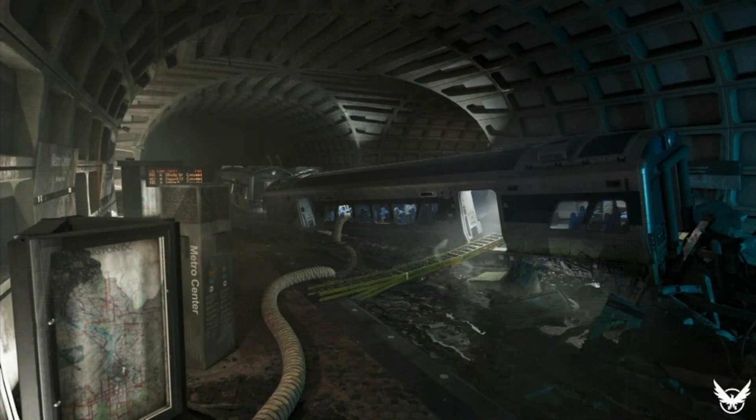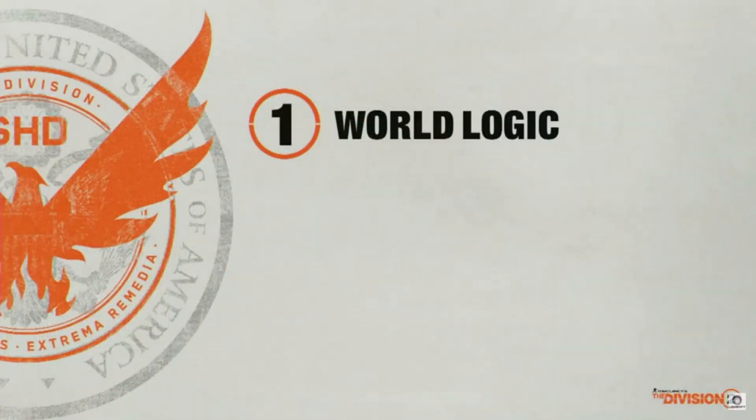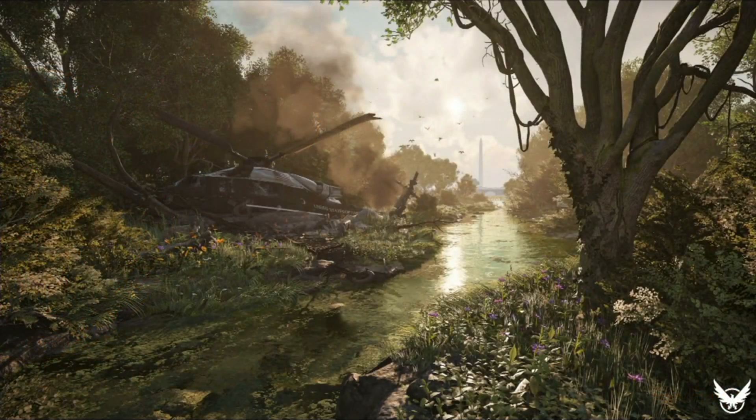The Washington Metro and underground areas concept art was shown, and Julian talked about how there are many secrets that will be down there. He showed the concept art of Roosevelt Island with a crashed Marine One helicopter — if you don't know what that is, it's the presidential transport that you'll often see US presidents boarding just off the White House grounds.